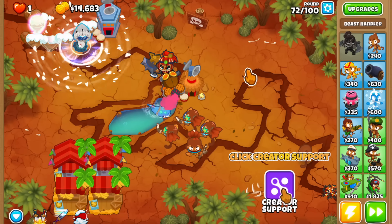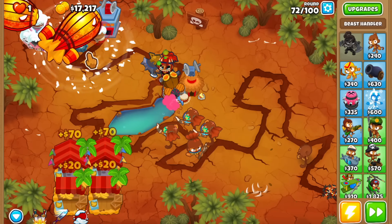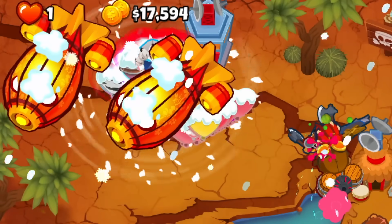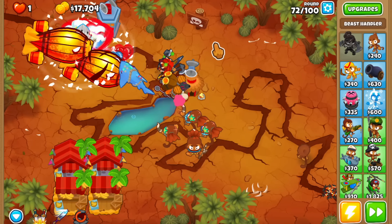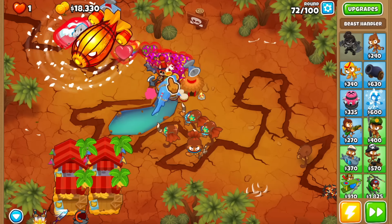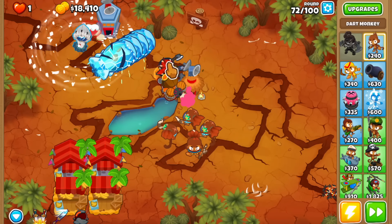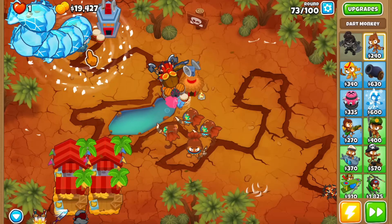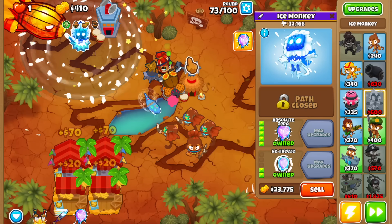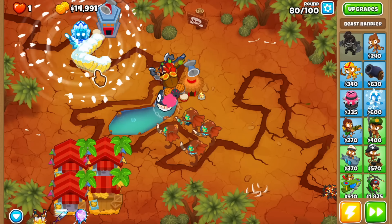This next golden balloon appears super early — around round 72. The HP on it should be around 20 or so, but the ice is attacking kind of fast. It's actually escaping because the pierce is getting overloaded! I need to do something about this — if it reaches certain parts of the track it'll just bounce around. Let me freeze everything... yeah we popped it — that was six dollars! We might have a little issue with these later golden balloons. Let me upgrade to Absolute Zero to get the extra pierce so we don't leak the next one.